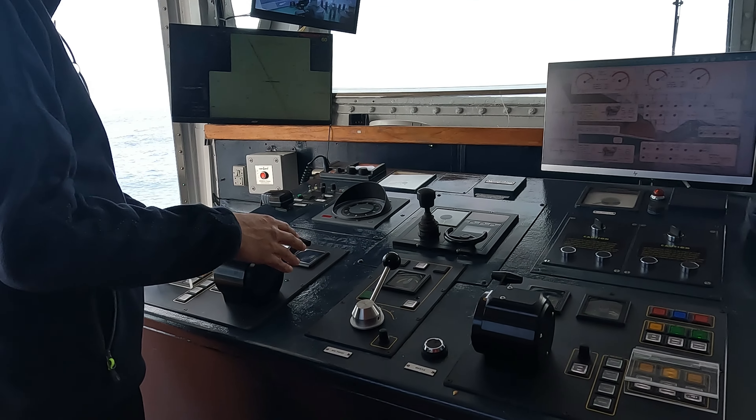On this side is the wing steering station — it's a replica of the main console with the same controls. The captain uses this mainly when undocking the ship or sometimes when we're navigating in ice. From here he has steering, throttle, and thrusters, and he can see the side of the vessel when we are alongside.